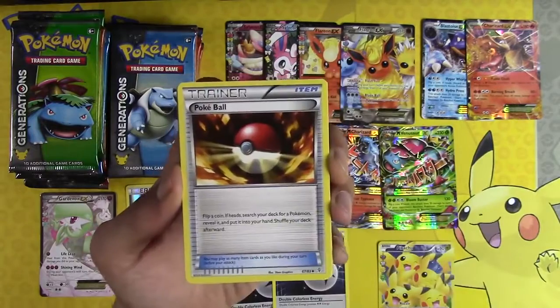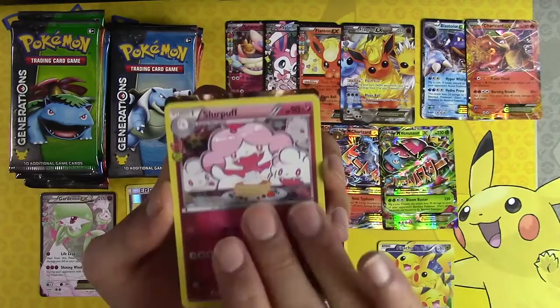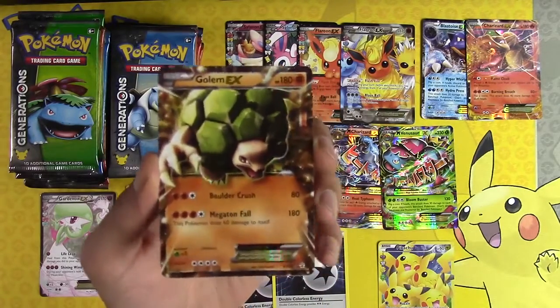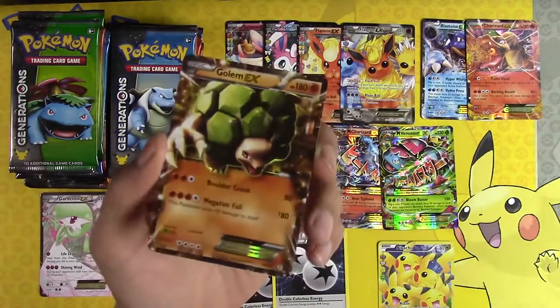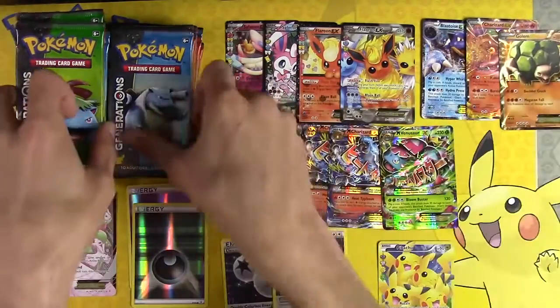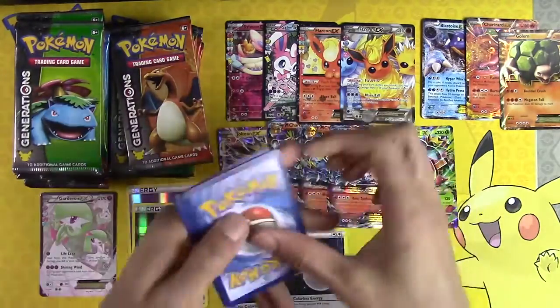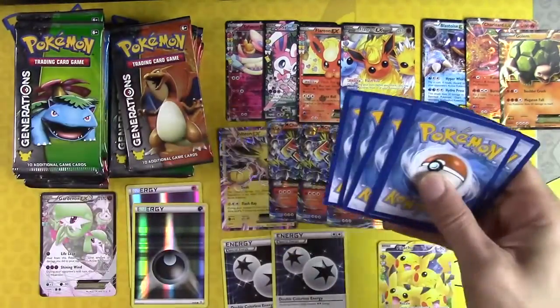Fletchling, Pokeball, Olympia, Dugtrio, Slurpuff, Golem EX. Well, you're the last EX you want to see out of these packs, but hey — welcome to the bench, Golem. You are welcome down here on the bench — a bench that is quickly running out of room.